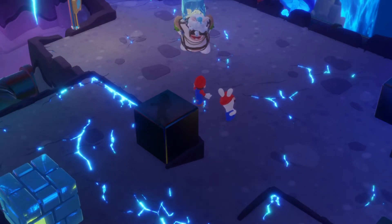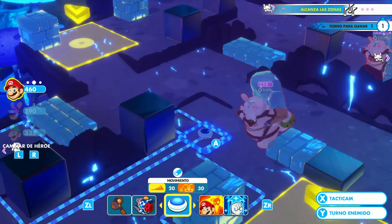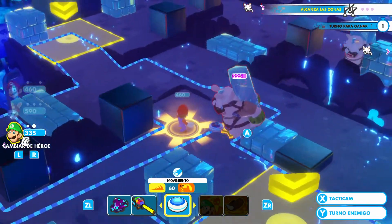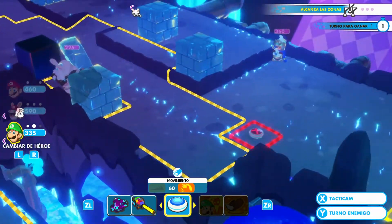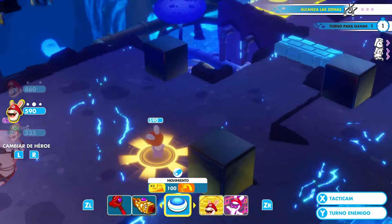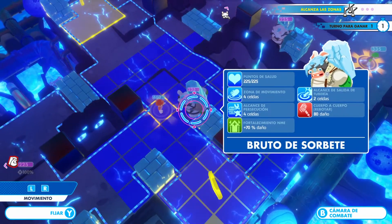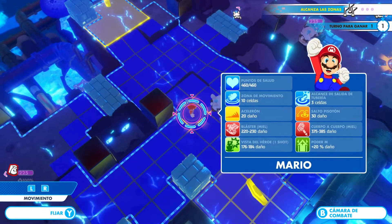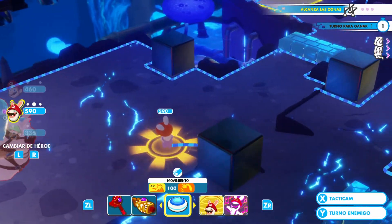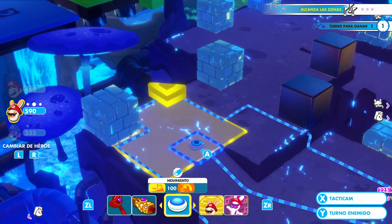We do the same thing. We move Mario to the same position as before. We move Luigi the same way and jump on Mario and reach this box. What we are going to do with Rabbid Mario is hit this enemy and reach the zone as before. But we are going to deal damage to Mario. We will see later what happens. There you can see it. And then reach the yellow zone.